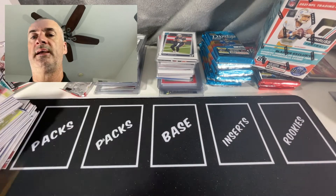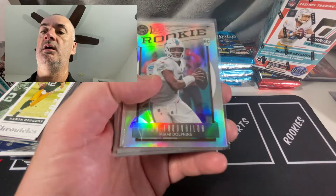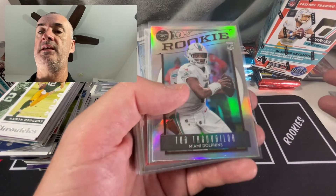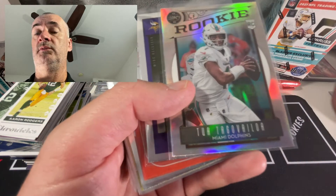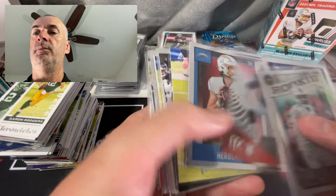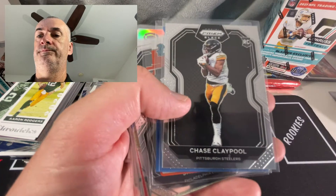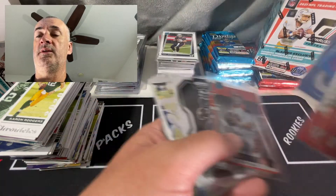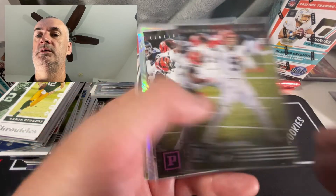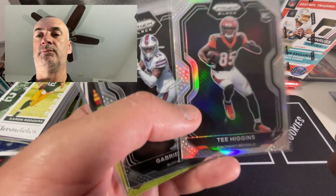I'm going to go ahead and sort these real quick and then come back and show you the hits. Back with a quick recap - sleeved up all the Herberts, the Burrows, didn't sleeve up all the Tuas or the Hurts. Quick recap: this was five blasters, so at retail you'd be paying a hundred dollars for this. I got them for about $150, so obviously that changes your perception of value. You saw the Tua Legacy Prism, Jefferson, Burrow - a couple Burrows there, that Herbert Score. Burrow for days, T. Higgins. I gotta go with this as my favorite card just because I am a sucker for the Prism Black, especially ones that are well centered.